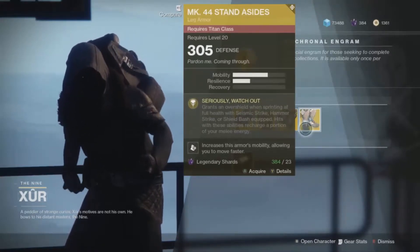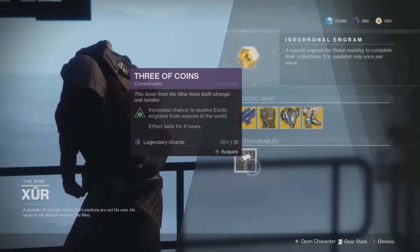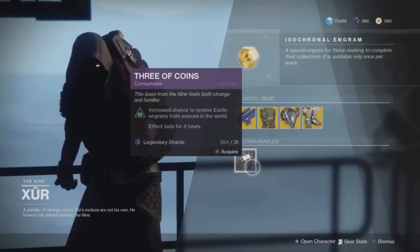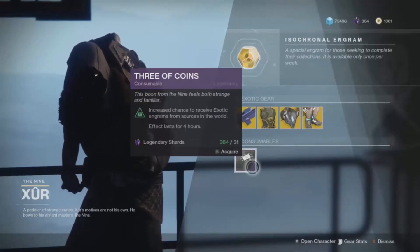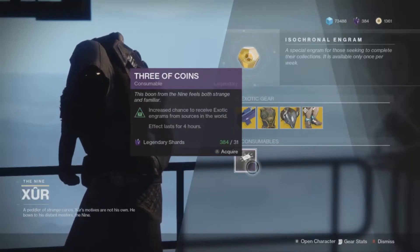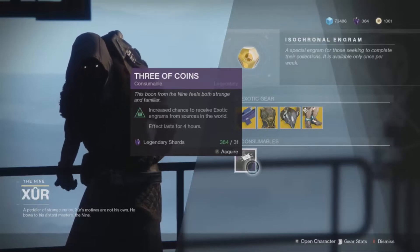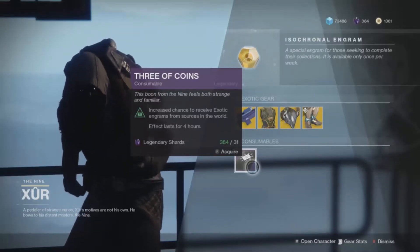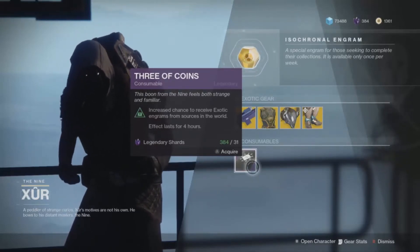Three of Coins — I highly recommend not getting them. They just don't seem to work that much. The effect lasts four hours, but that four hours feels wasted because you need to be there the full four hours to even see if it's going to work. It barely increases drop rate by maybe 1%, and legendary shards are better spent on your boons in my opinion.